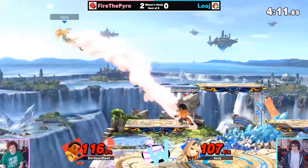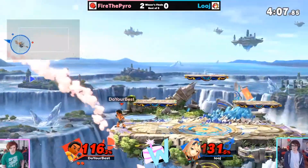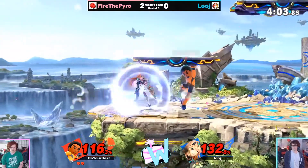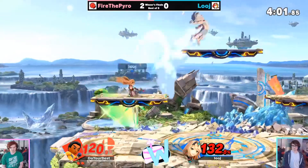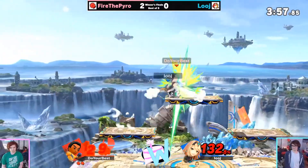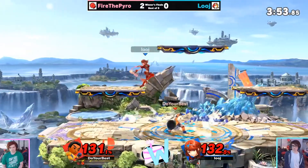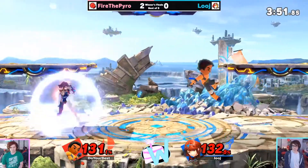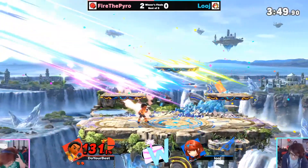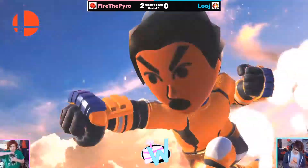Just holding that corner pressure, putting out so many forward tilts and an f-smash — oh, did he catch the jump? This could very much be it. Not going to get the second trap, but still at stage control. We know how strong FTP is. Back air should do it — just catch him with the startup right there. And a solid 3-0 for FTP to be waiting in Grand Finals.